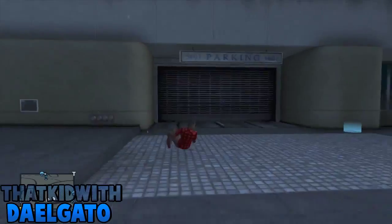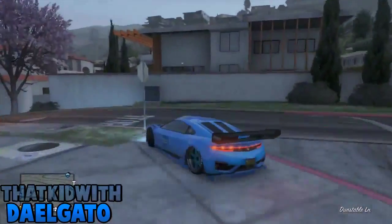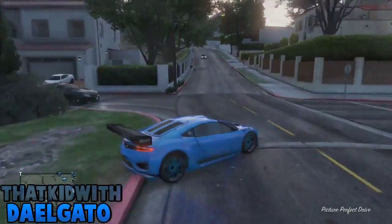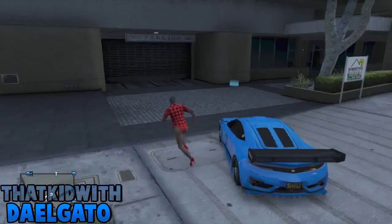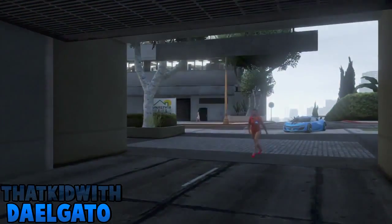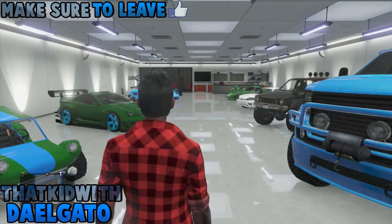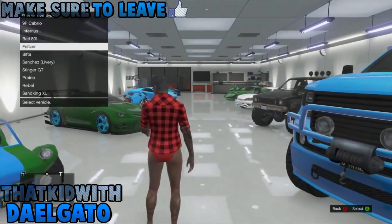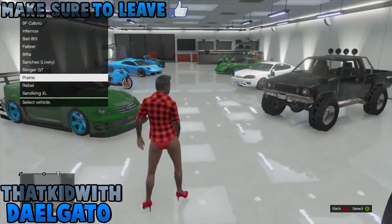Then what you're going to do is just park it outside, as you can see. Then what you're going to do is just go into your garage, and just replace it for the vehicle you stored in your garage — the random one off the street. Make sure it's not too hot to modify or put in your garage. So then just replace it, then walk back out.